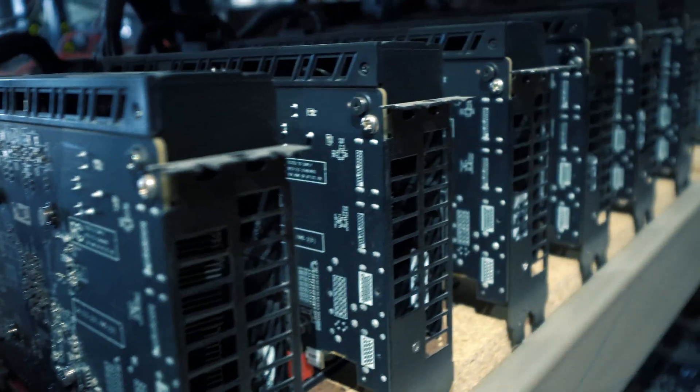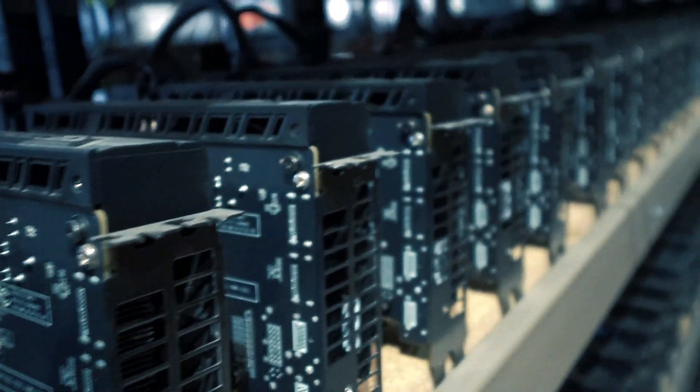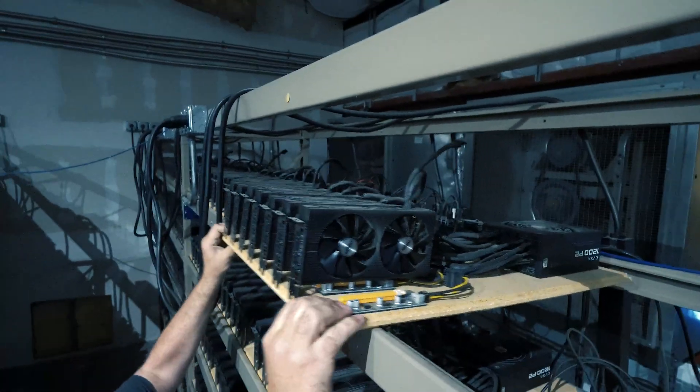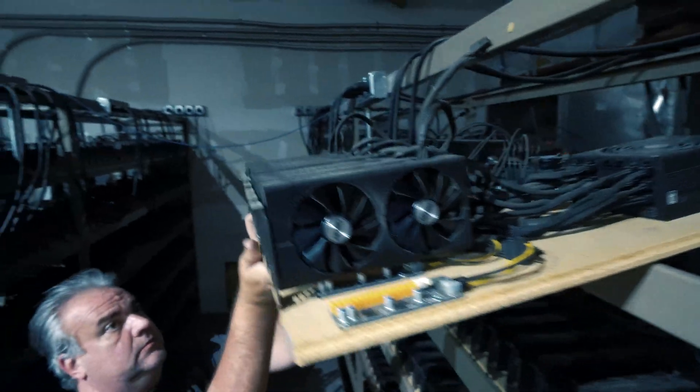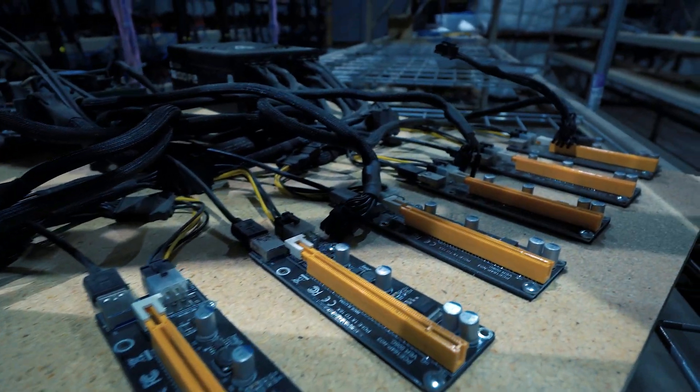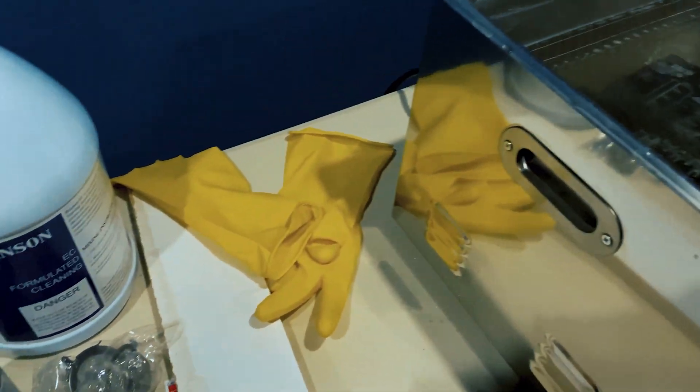This is the proverbial dream for miners — to achieve a zero-touch environment that is running 24-7 with only scheduled downtimes. In most farms, about every 90 to 180 days, predicated on stability, a farm will take some time to power down machines and racks, perform a physical inspection, and fix any related issues to rigs. For our farm, this includes dusting and cleaning GPUs through a range of processes that includes ultrasonic cleaning.